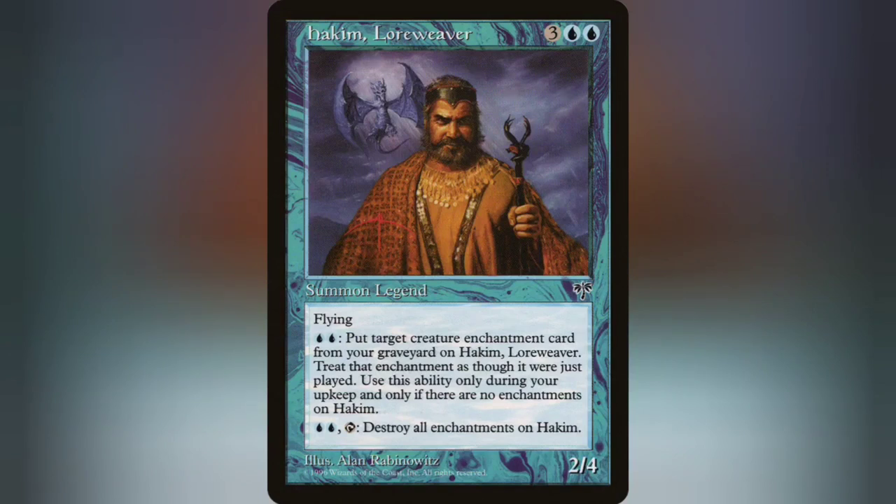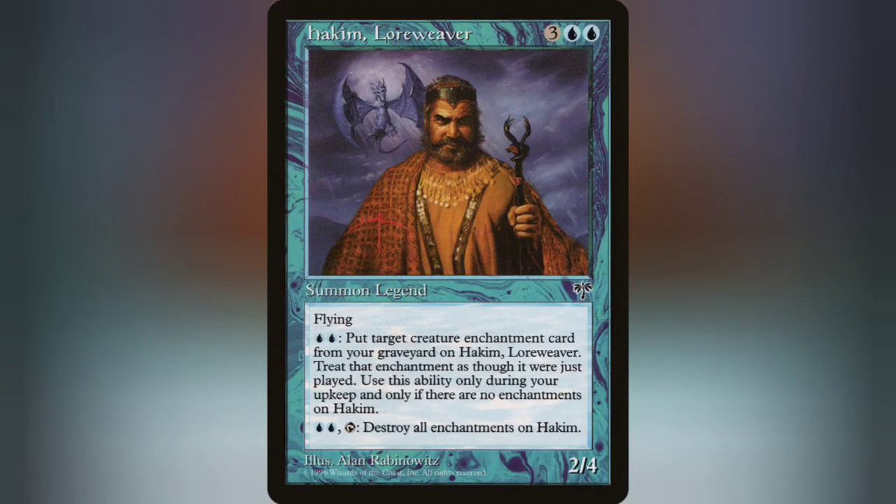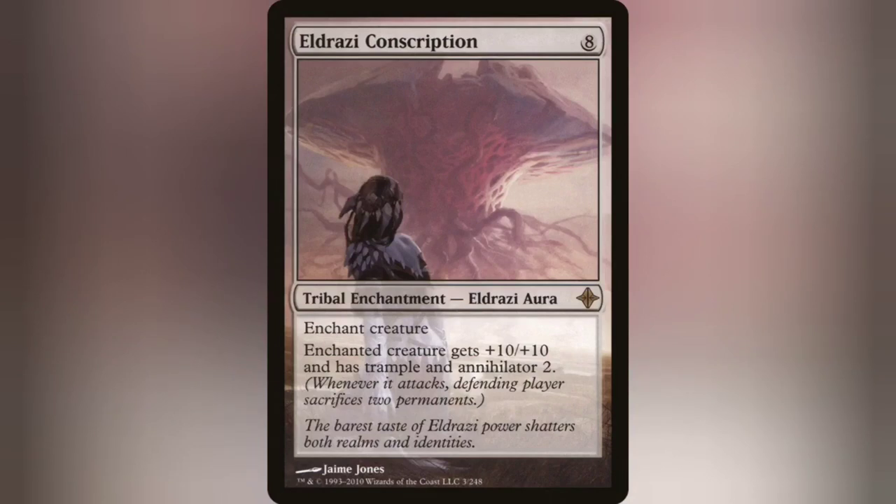But let's talk about the big mama of this deck — the one that any Hakim player worth their salt should have already predicted: Eldrazi Conscription. This menace of an 8-CMC aura is normally a late-game cast, but Hakim can fish it out of the graveyard for 2. If you're fishing it out with him, that means he's already been out for a turn. That makes him a dirty commander — a 12/14 with Trample and Annihilator 2 is only 2 swings till commander damage death. If you're stealing their creatures, that makes it really hard to blunt that damage, and Annihilator will sometimes force them to sacrifice lands.